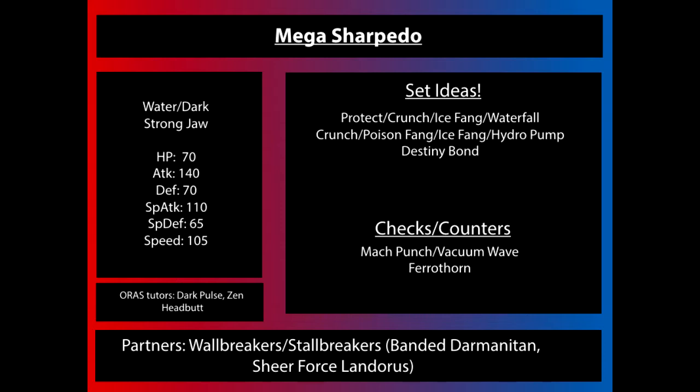Sharpedo is actually one of those Pokemon that in its mega form is going to be a little bit more straightforward to use. It retains its water dark typing and it gains the ability Strong Jaw over its old abilities. Strong Jaw increases the power of biting type moves by 50%. Strangely, I don't think that that includes the move Bite.